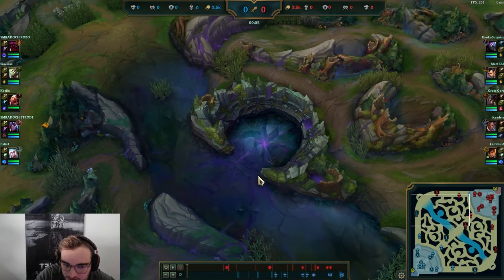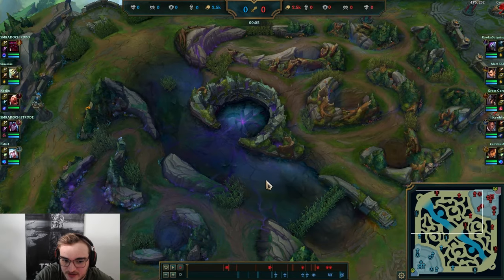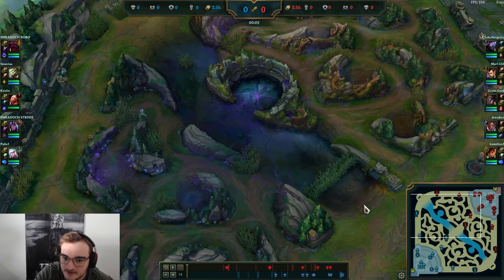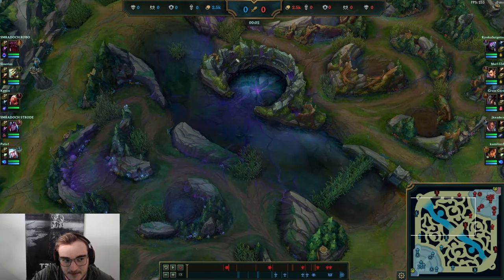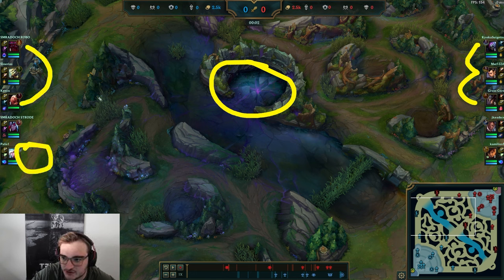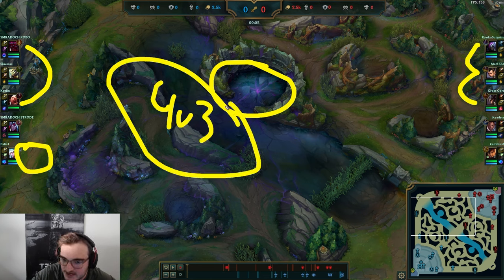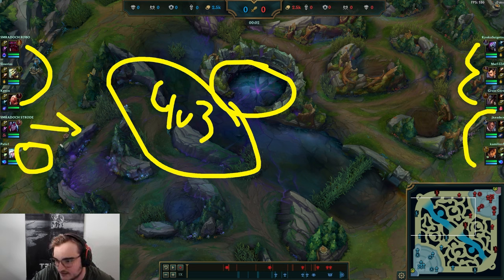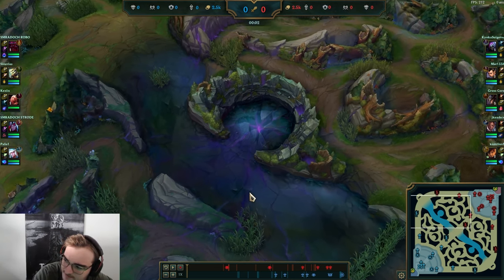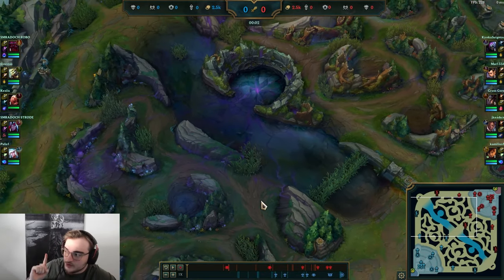Whenever void grubs spawn, a jungle tip I can give you: ask your support to roam for the void grubs. Especially in lower elos, supports don't do that - but if they do and the enemies try to fight, it becomes a 4v3 which you should always win. As an example: void grubs spawn, Jax and Twisted Fate come to fight. They are stronger than your team but if your support is here too it's a 4v3 fight which you should be winning. Also ask your support to roam - void grubs are decent to have and worth fighting over.